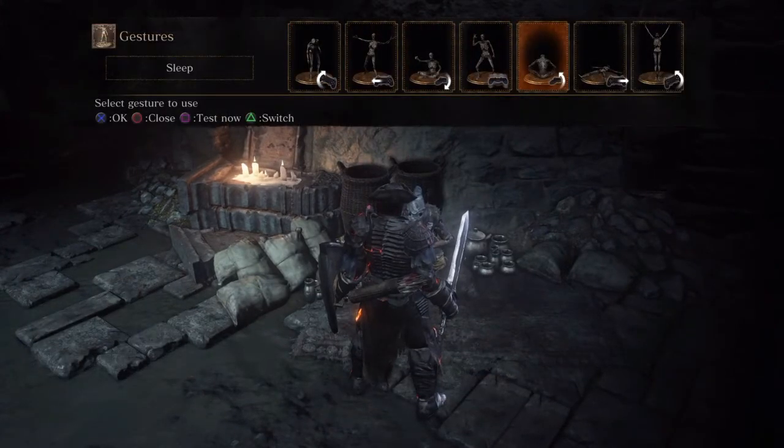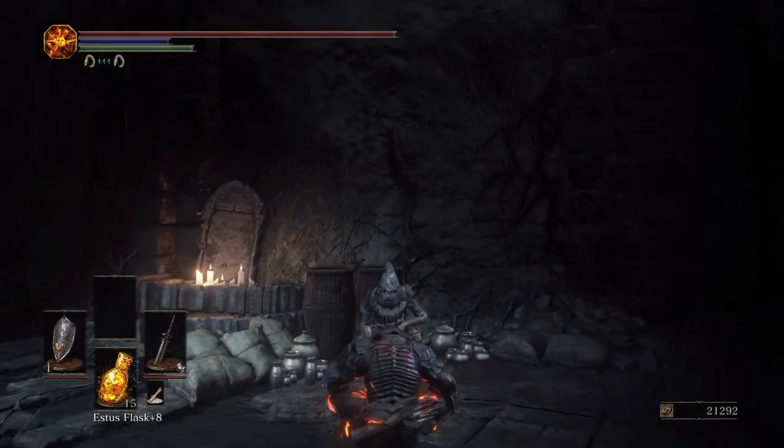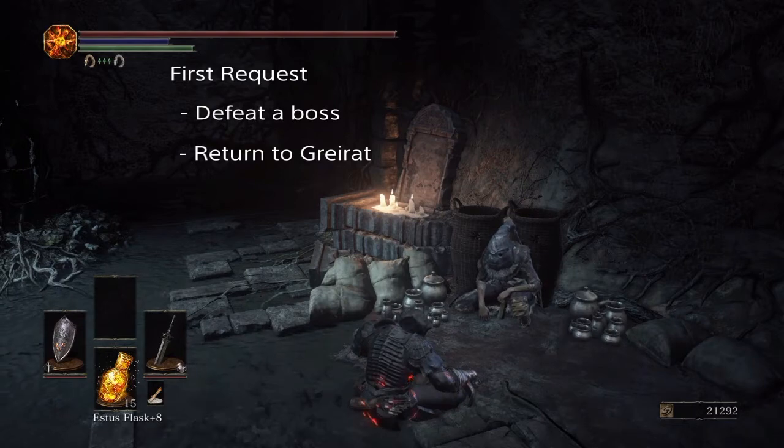Now from here on is where things can get slightly tricky. Greyrat, after you return and come back yet again, will request to leave and pillage goods for you in return for doing him a favour. The first time he asks, he will leave Firelink Shrine until you have defeated a boss, at which point he will return with a new lot of inventory.